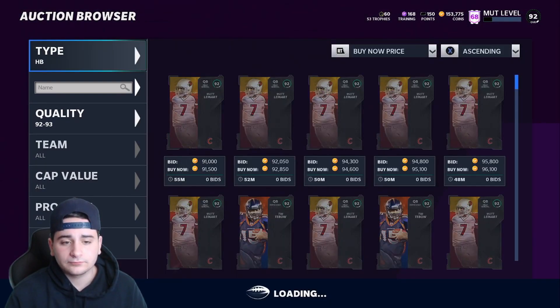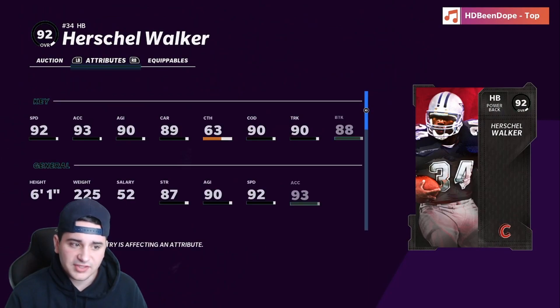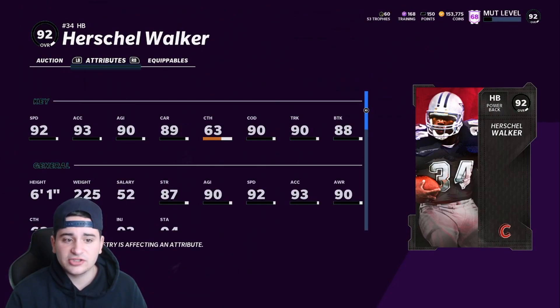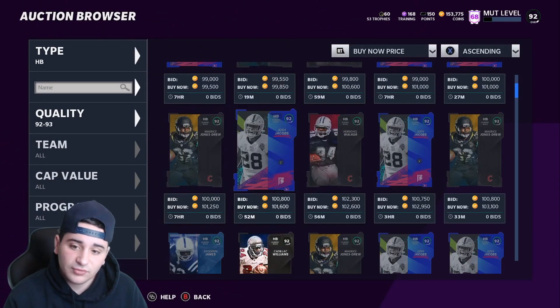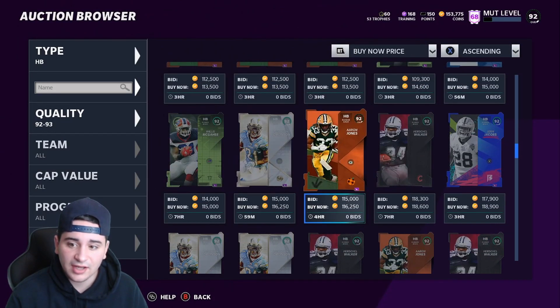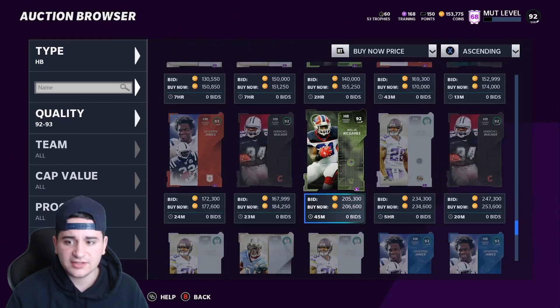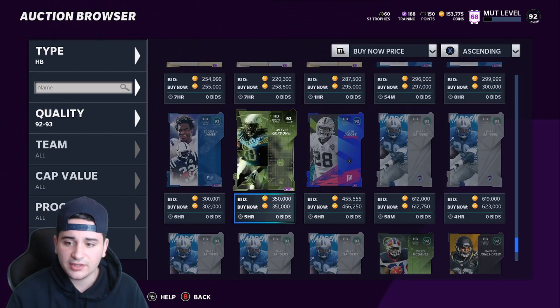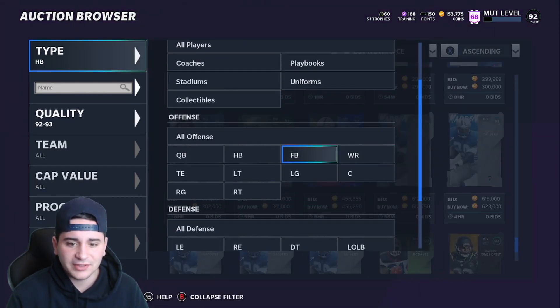For halfback, a lot of people were saying Herschel Walker and I'm going with him. He's got 92 speed, 93 acceleration, 90 agility, 89 carrying, 90 change of direction, 90 trucking, and 88 break tackle. This guy is probably the best — I don't really know anyone else catching up with those stats. He's honestly kind of cheap too, which is pretty fire. I'm just gonna go with him. And guys, don't ever get Barry Sanders — I'm not a Barry guy if I'm being honest.